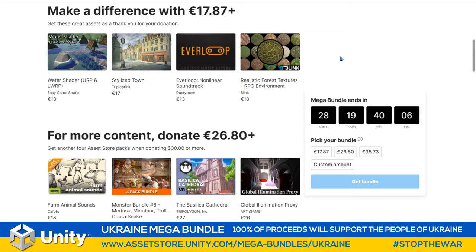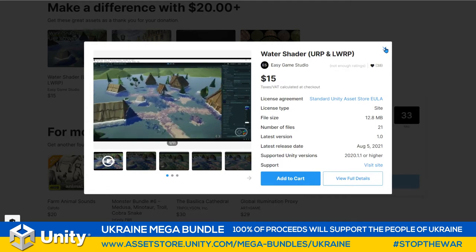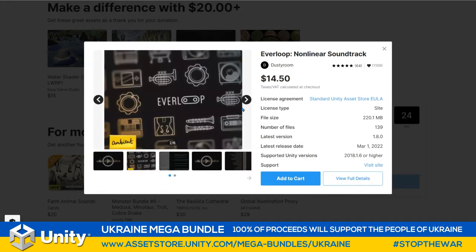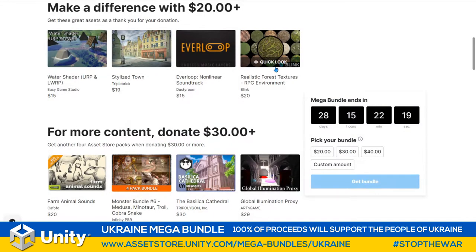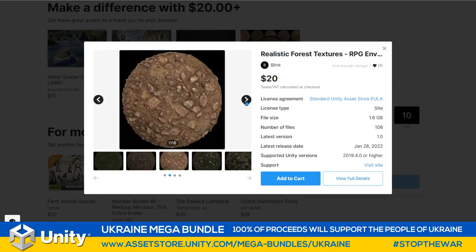You can too, just by picking up for $20 these fantastic assets from amazing publishers that we know and love. You've got the Water Shader URP and LWRP from Easy Game Studios, Triple Brick with a stylized town, Dusty Room and their Everloop non-linear soundtrack, and Dusty Room's toon shaders for your games. Blink, the creators of the RPG system, are also giving away lovely realistic forest textures from the RPG environment.